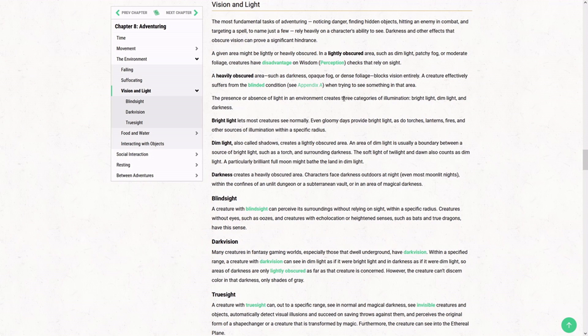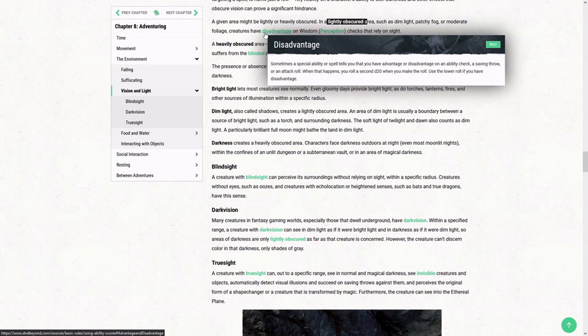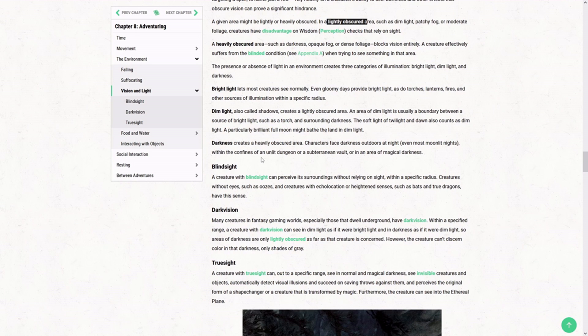When it comes to your actual sight, you have your normal vision — in bright light you can see normally. The distance you can see overall depends on context. You can probably see a flame a mile away on a clear, straight line, but in a dense forest you can probably only see a couple dozen feet. Even then, it would be lightly obscured and you'd have disadvantage on rolls. We'll get into what disadvantage means later in this video.